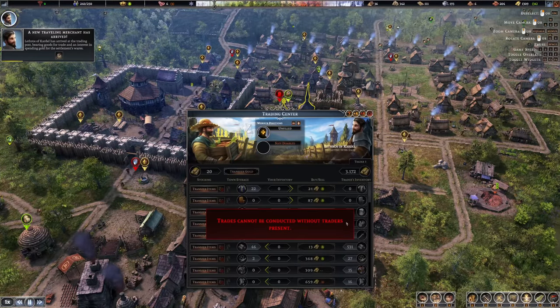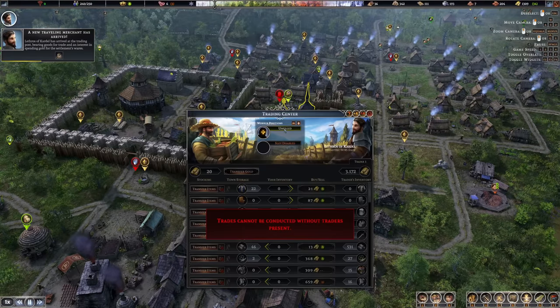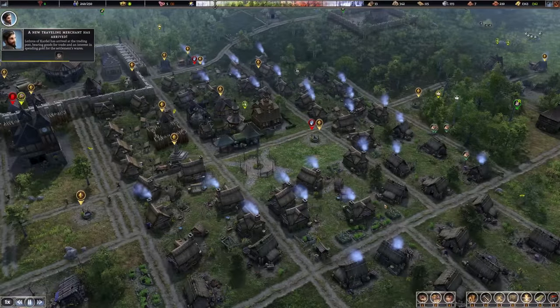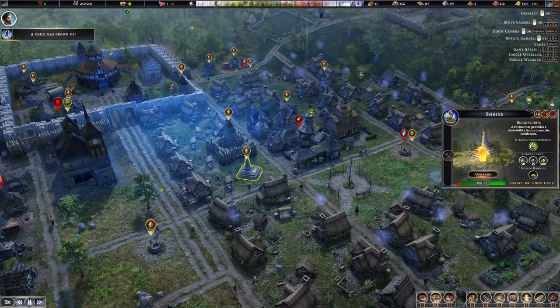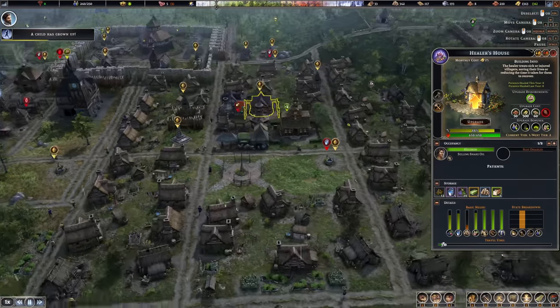A traveling merchant is here but I don't need anyone for that position, and I don't think we need anything. We have a good tax income so let's skip that. I can also see we could upgrade the shrine here — that would increase the overall attractiveness of the area, though it will cost quite a bit. The healer house can also be upgraded.